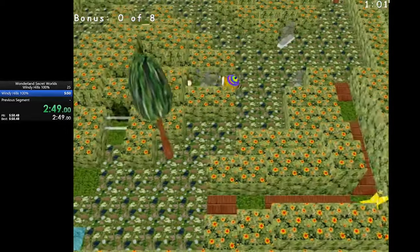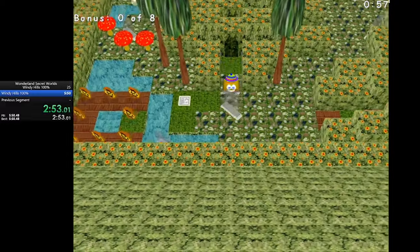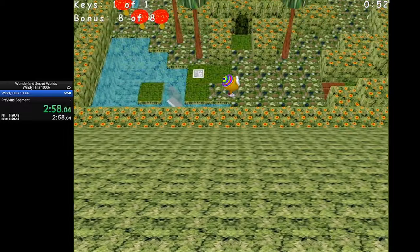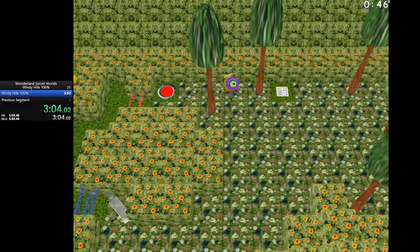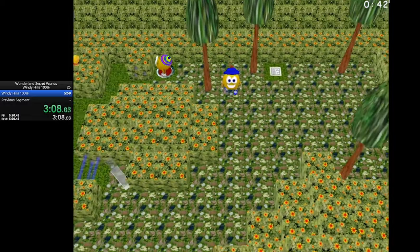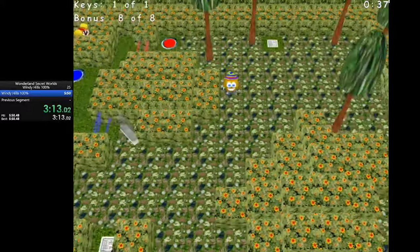Swap to Stinky real quick, swap to Loof, and there we go — eight bonus coins. Right here it's a little risky: we head straight through and can't see whether that fireball is going to hit us or not. We have to hold this red switch so that Stinky can get out of here, so now both fireballs won't be shooting at us.